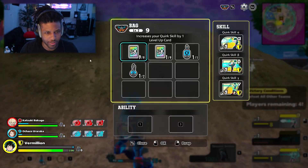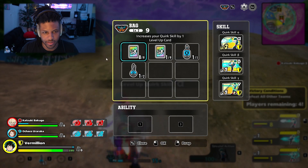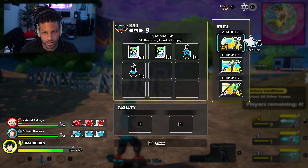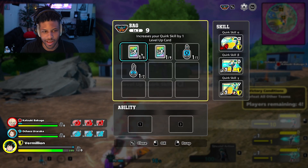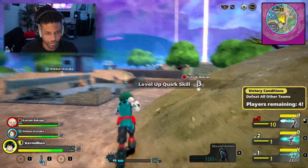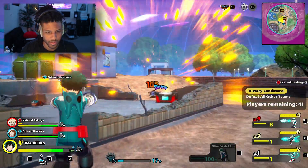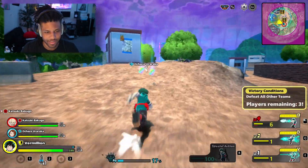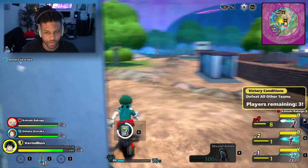I kind of want to use this — let me level this up. Okay, we get this to max I think. Yeah, we should be good. Damn that hurts — that's massive. These skill cards are very important to the game.